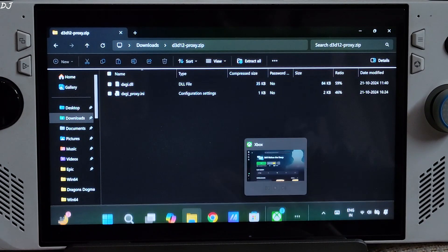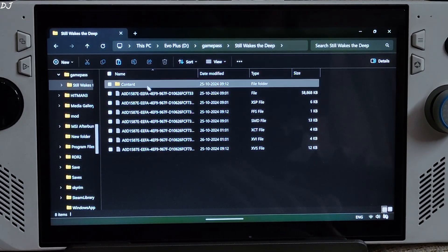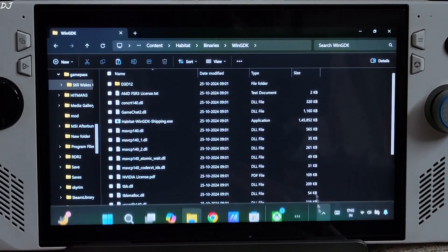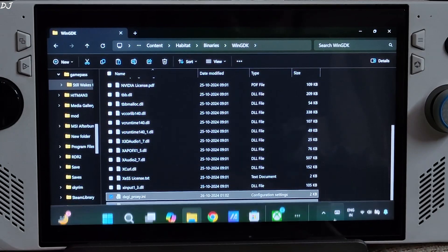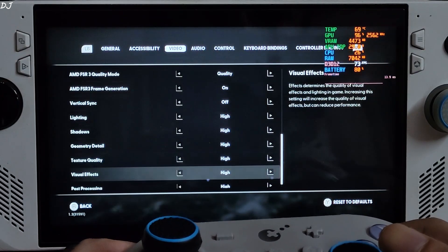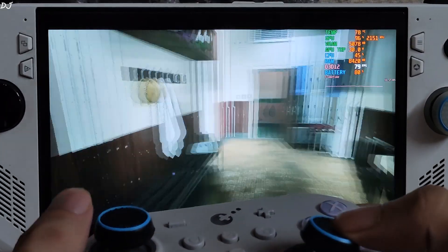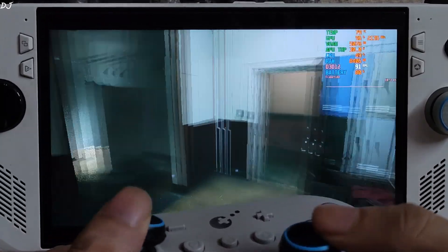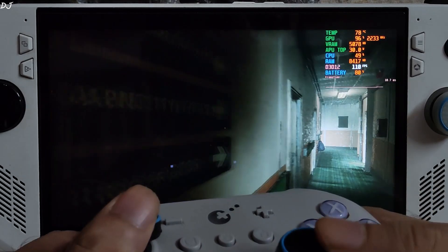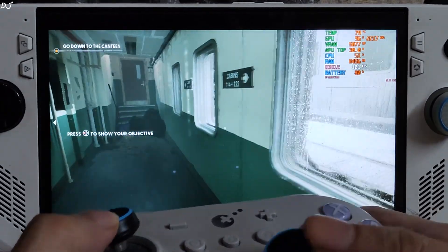Now I'll apply the fix. Copy the two mod files. Open the game's install directory — manage, files, browse. Open the Content folder, then the Habitat folder, then the Binaries folder, then the Bin GDK folder. This is the final directory where you need to paste the mod files. Launch the game using the same settings. The lighting has now been fixed — the proxy works in this game too. Input response is impressive; input delay is not a problem even with FSR frame generation enabled. FPS is variable, 80 to 100. So if you encounter broken global illumination in any Unreal Engine 5 game running on your ROG Ally or Legion Go, just use this proxy.